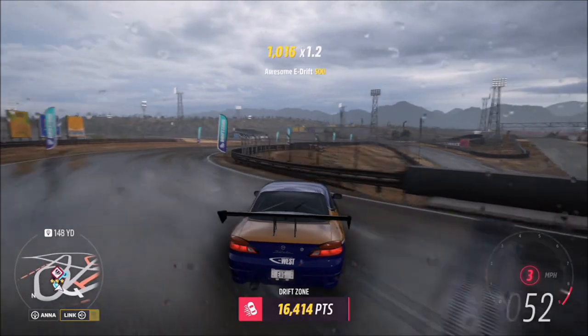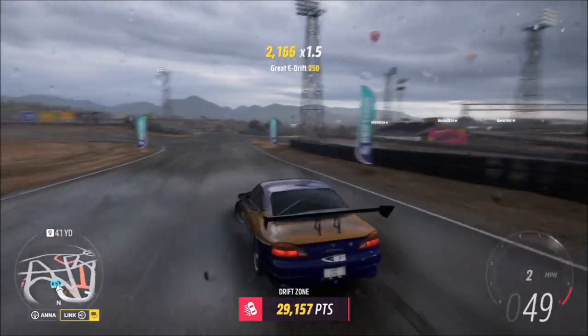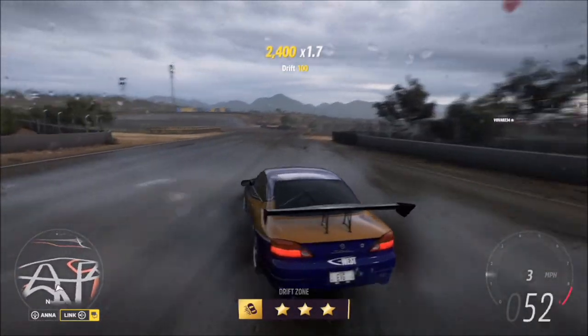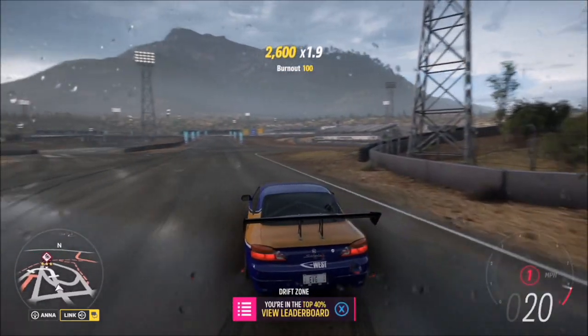You only need two stars on one run and three stars on the other, but it's really easy to get three stars anyway. You can use any drift zone of course, but this one is probably the shortest and has the lowest score threshold to get three stars.